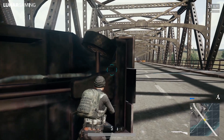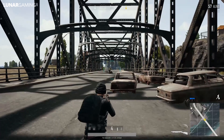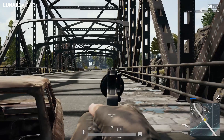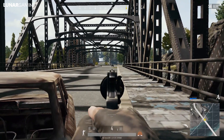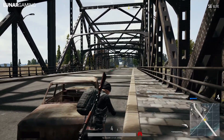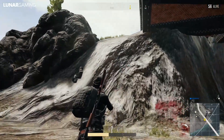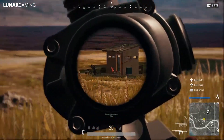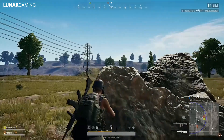Sniper rifles: decreased the basic damage of the M24 from 88 to 79, but the M24 will no longer be dropped in care packages — it now spawns in the world like all other guns. Hopefully it's pretty rare though, because it's still really dangerous. Both the SR quickdraw magazine and the extended quickdraw magazine now spawn only in care packages, so if you want to upgrade this gun you'll need to get to a care package. Slightly increased the damage of the DP28 and M249, and restricted 8x and 15x scopes for use with LMGs.